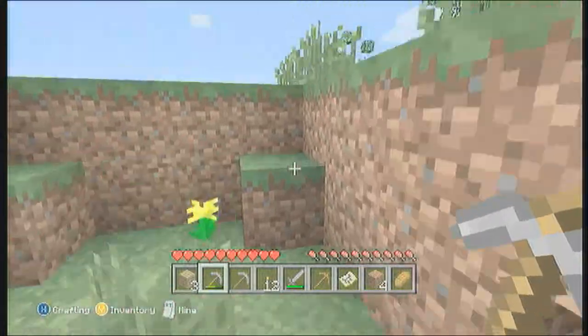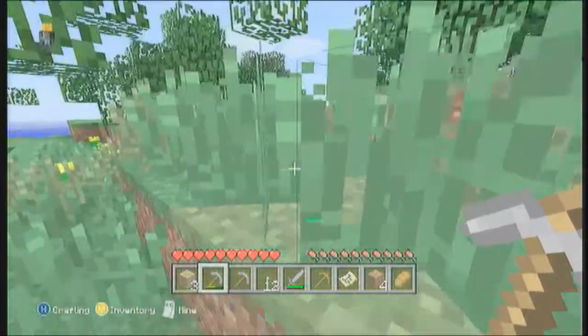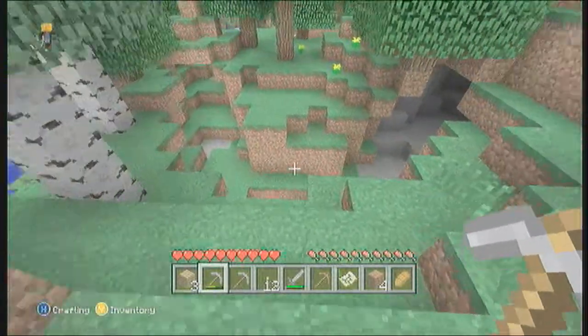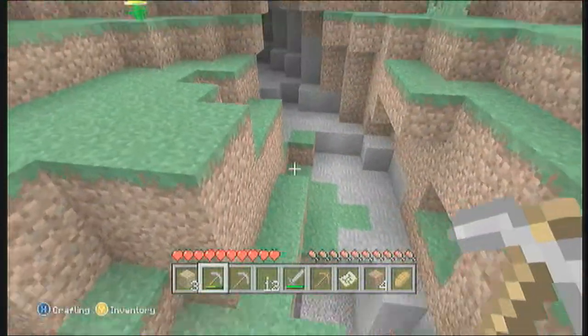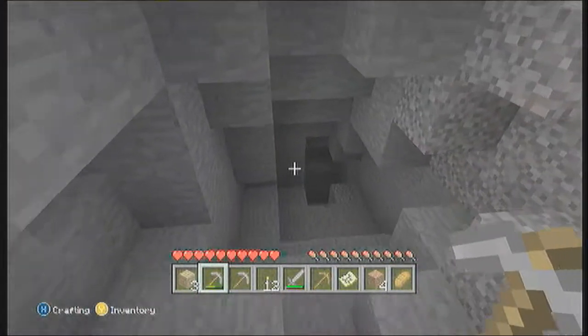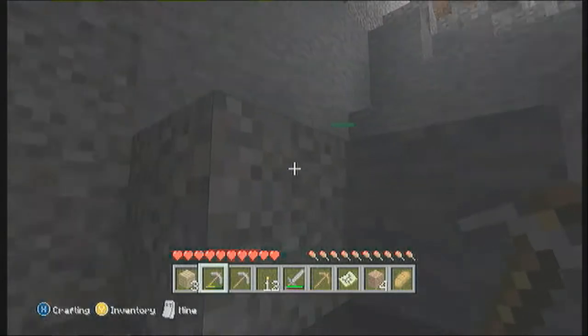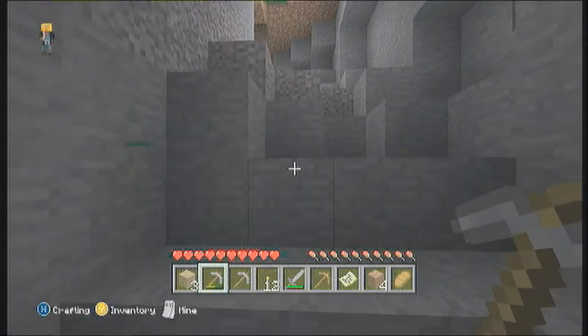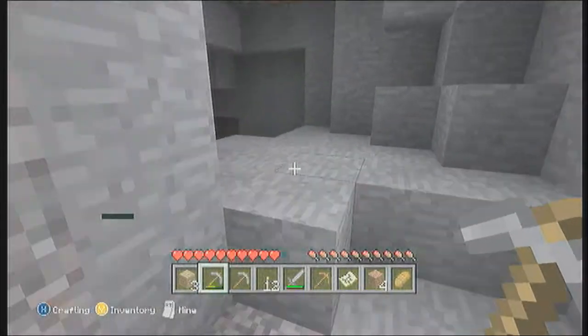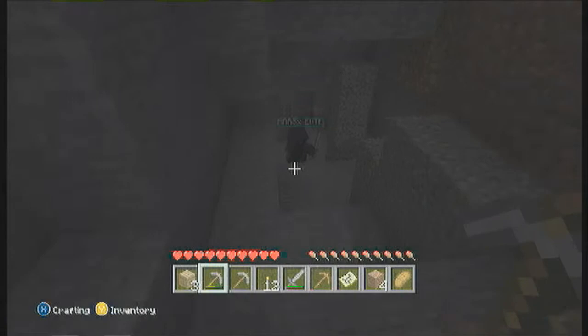Alright, I'm coming over to where — okay, now I'm coming to wherever you are. This is a nice little cave. Are you down? Yeah, there you are. Let me get some iron. I'll go down this way — looks like a dead end. Down here it looks pretty nifty.